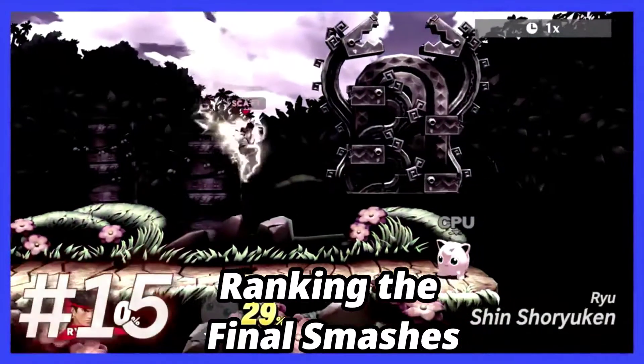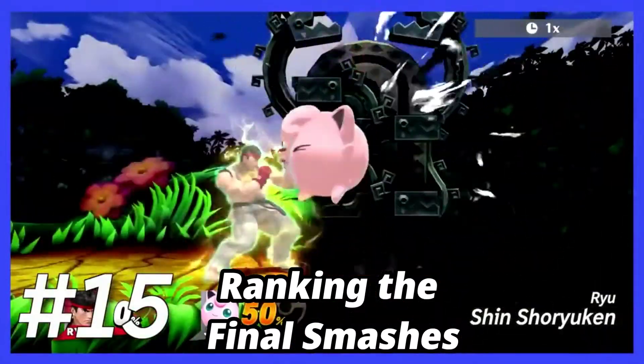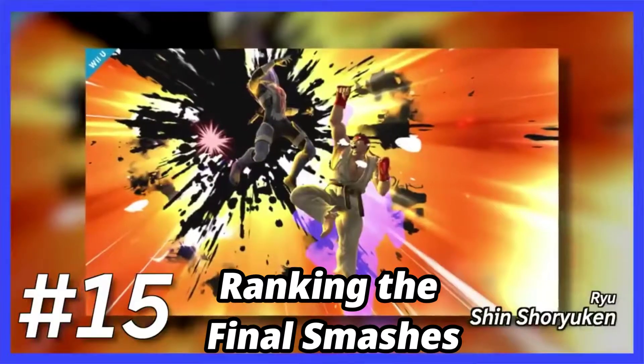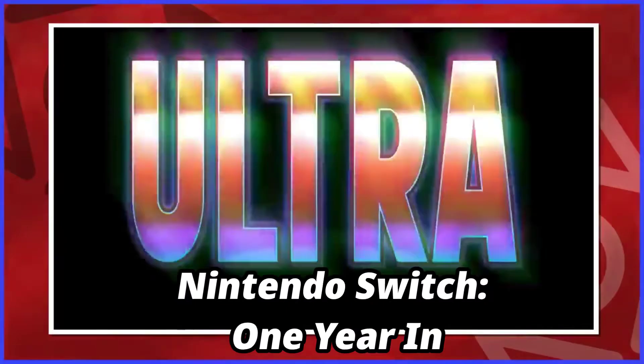Now, this is more like it. If you activate Ryu's Final Smash nearby an opponent, he performs a Shin Shoryuken, which deals much more damage, has a lot more visual flair, and is just a lot more fun to use.